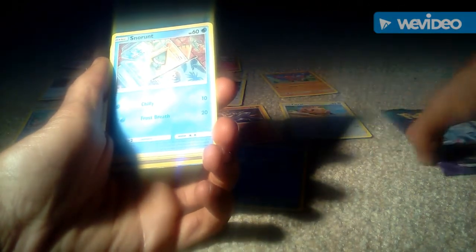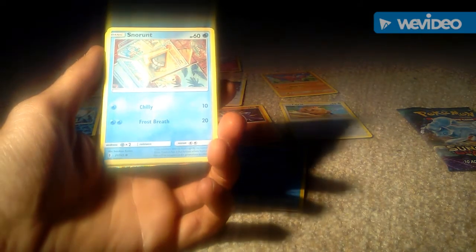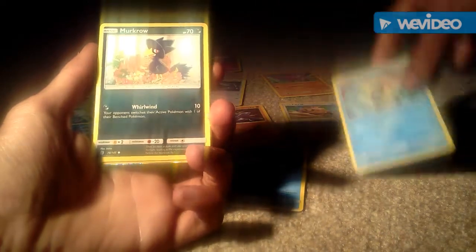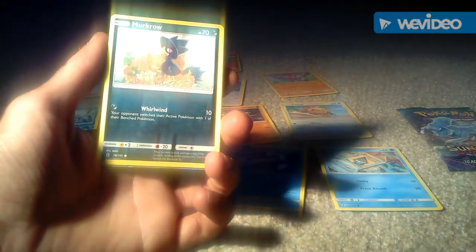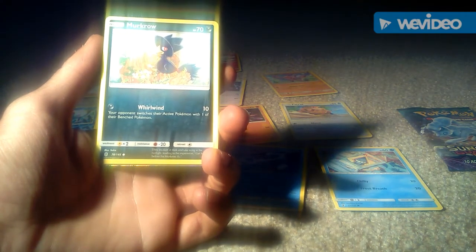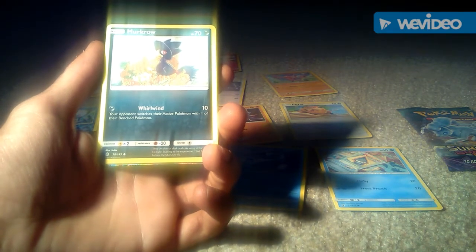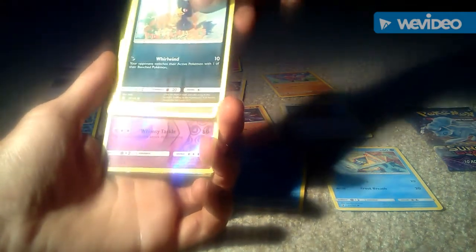We then got a Snorunt — I have 3 shinies of this. This is in its basic evolution, 60 health points and that's a water type Pokemon. We then got a Murkrow, 70 health points in its basic form. I like the art of this card, kind of looks like a Magpie with a Witch's Hat, 1 attack of Whirlwind which is 10.